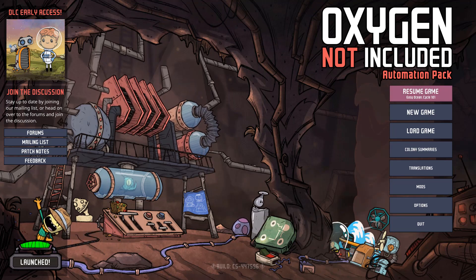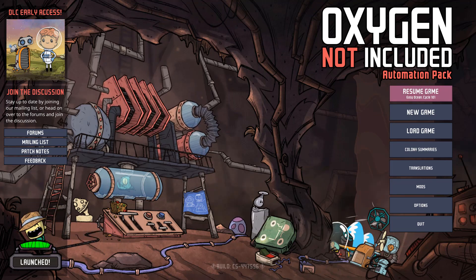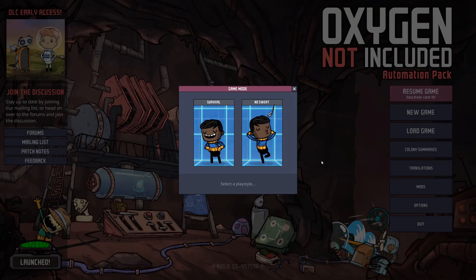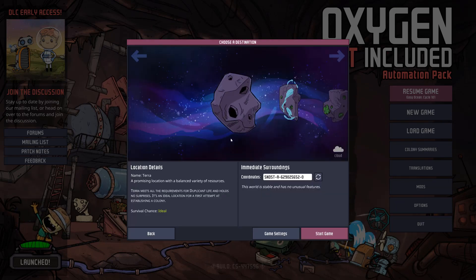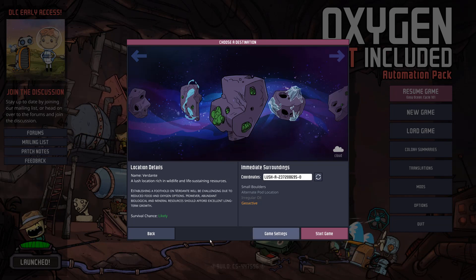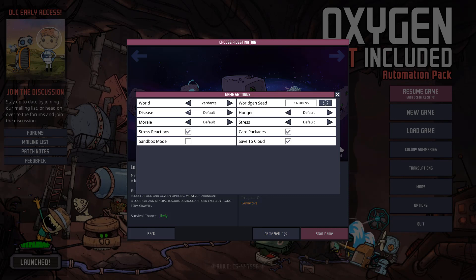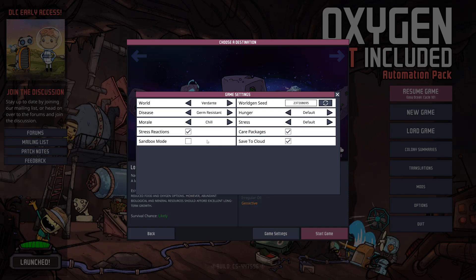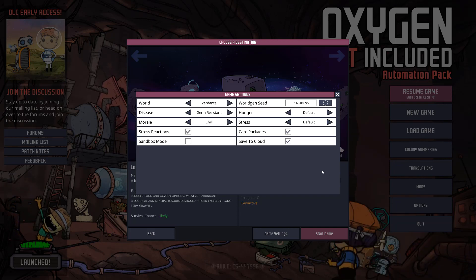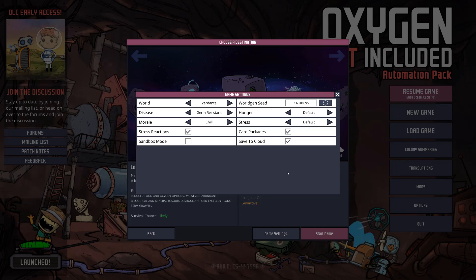Hey, what's up players, Silip here, and today I want to show you a really fun and neat indie game called Oxygen Not Included. This will be a bit of a walkthrough of what I call novice mode. I picked the survival difficulty — the normal difficulty — but I'm going to tone it down just a little notch, which makes our clones germ resistant and chill with their morale. Food, hunger, and distress will stay at normal difficulty.